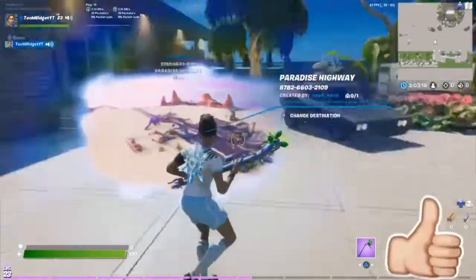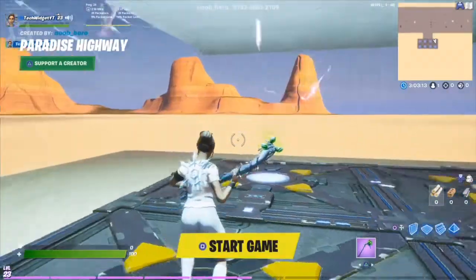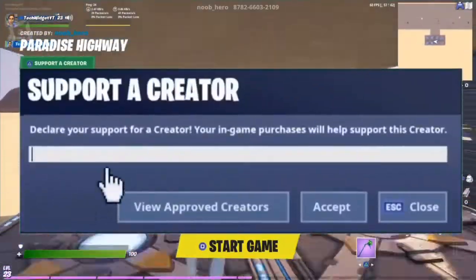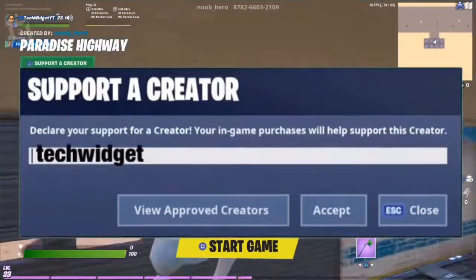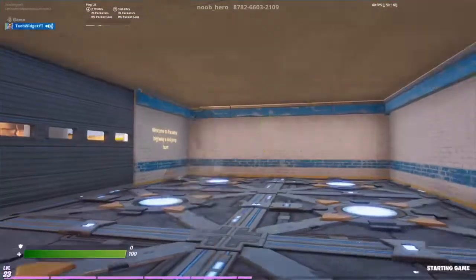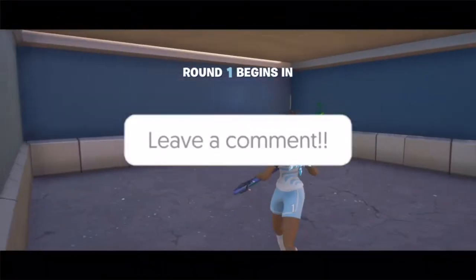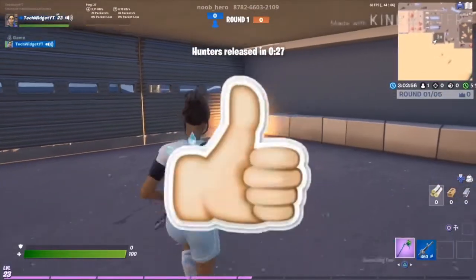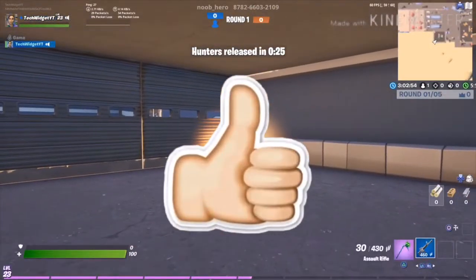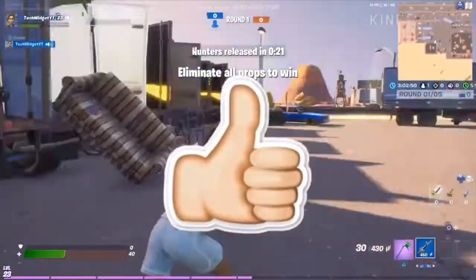Let's hop right into this map. I've been seeing a lot of people making hide and seek reviews and I might do one myself. As you can see, the loading screen and spawn location are very nice — it's like a little garage. So it's a little cubicle and you have to break it with the grenade; you might take some damage but it's all right.